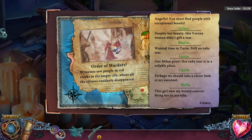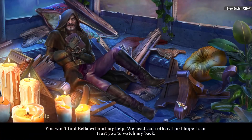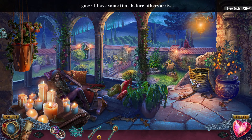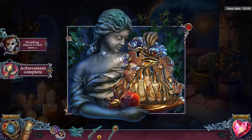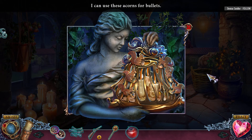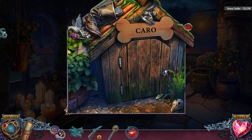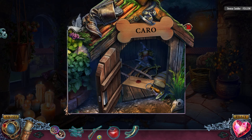Order of murderers! Witnesses saw people in red cloaks in the empty city where all the citizens suddenly disappeared. Olives here and wine there. You won't find Bella without my help — we need each other. I just hope I can trust you to watch my back. I'm supposed to trust this guy now? I feel like I don't want to trust you. Alright folks, we got two animals and two morphing objects. There's an animal. Who's this person in red? I can use these acorns for bullets. Interesting. He's just a simple sellsword — okay then, right? A simple sellsword. Now I'm getting Game of Thrones vibes, or more so than I was before.